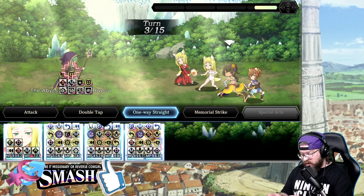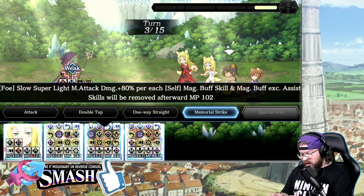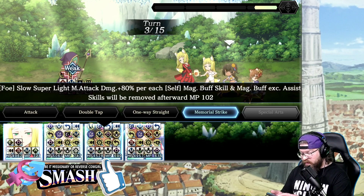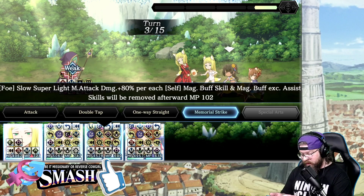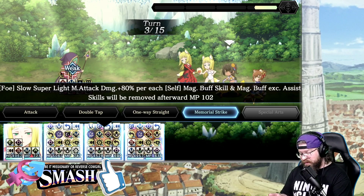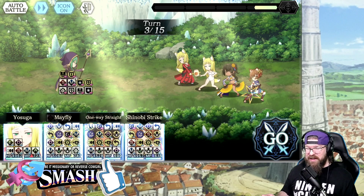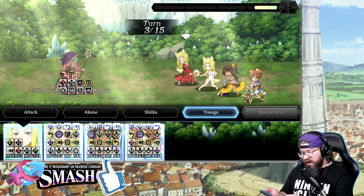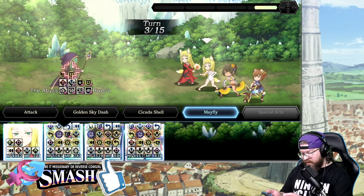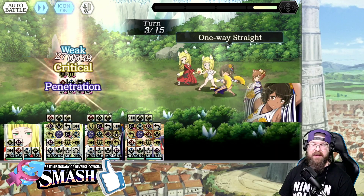From that point we're going to do skill 3 all the way across the board. With the exception of Haruhime — she will remove her magic buff, so I'm going to do just another attack so I can do her SA a little bit later on. Then Anya is going to do her thing. So we've got Yosuga, Mayfly, One Way Straight, and Shinobi Strike. Let's go.